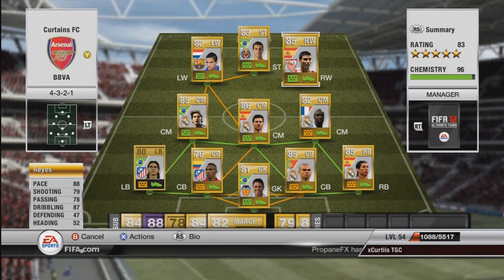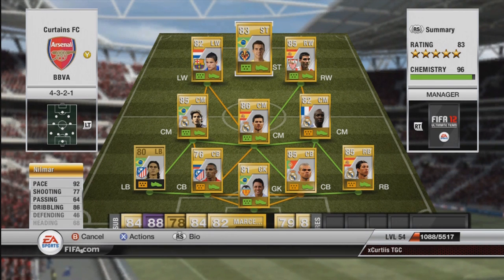Right wing we have Jose Antonio Reyes — ex-Arsenal player. Never really performed too well until his last season at Arsenal and I absolutely love him, he's one of my favourite players. Very, very fast. Good four-star skills as you can see in the 87 dribbling. Good shot, good finesse, good at cutting in and his weak foot's pretty decent as well.